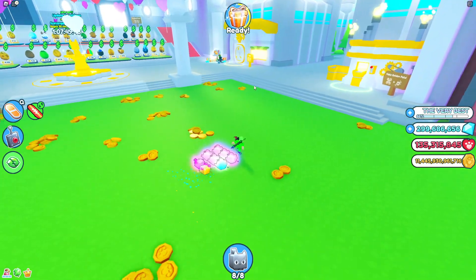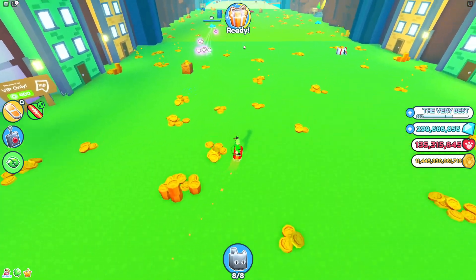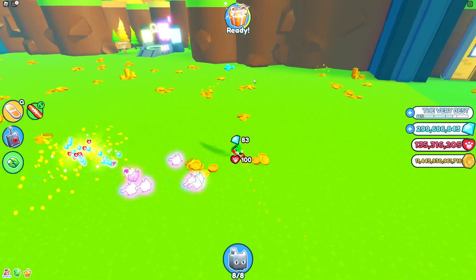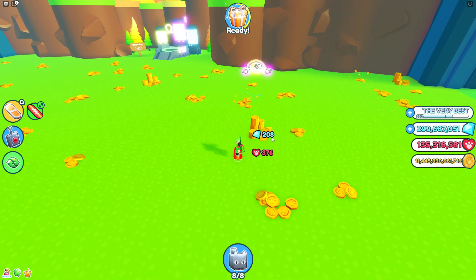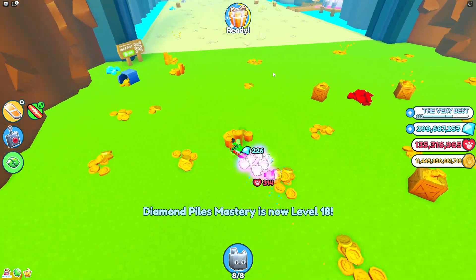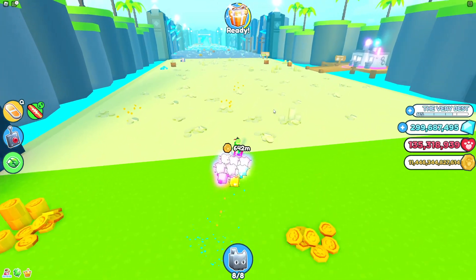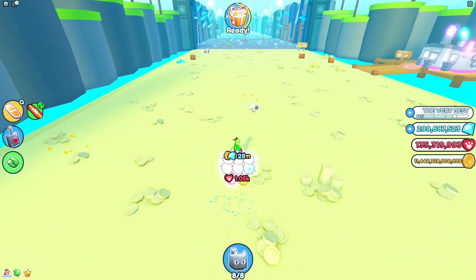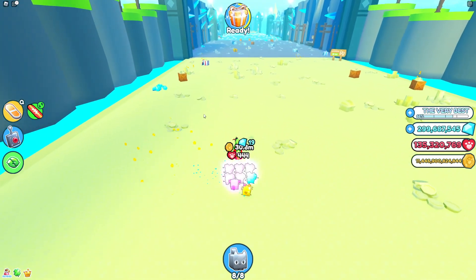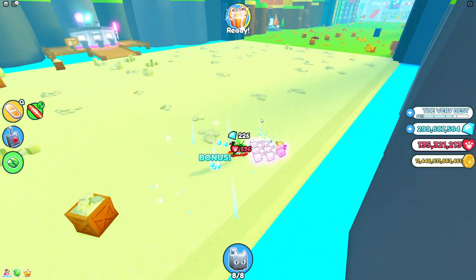First thing first, there are a couple of ways you can actually start to earn gems. The first thing you could do is just collect them on the floor — you got gems on the floor as you see right over here. The problem with that method is I'm collecting gems here, but I want to get like 200 gems and that's not a lot. Also by destroying coins you can sometimes get gems, but I'm getting like 20-22 gems — it's not a lot.